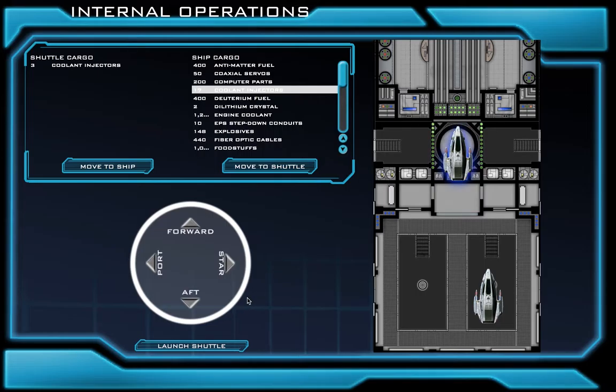Now that our shuttle is on the Circle Launch Pad, you see it says Launch Shuttle right here. So I'm going to click this Launch Shuttle button. When I click this, you'll see that the shuttle has now launched outside of our vessel. If you have any questions on this screen, please raise your hand and ask a staff member.